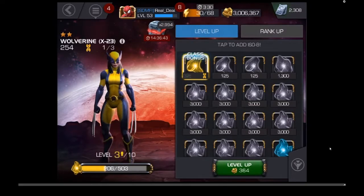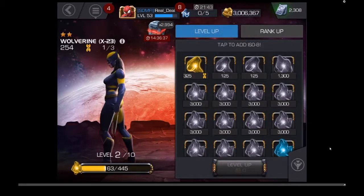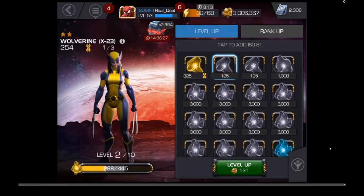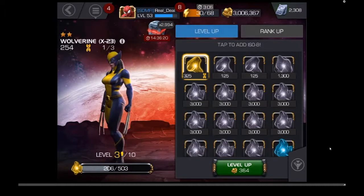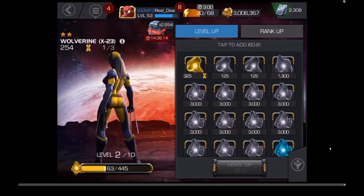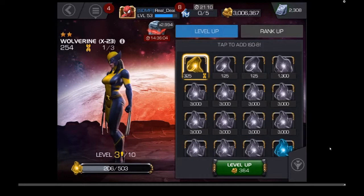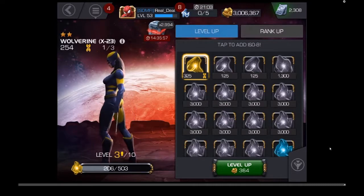Those gray ISOs are your generic ISOs. This gold one that I just clicked on is class-specific — it runs right back to the mutant class. So what you want to do is anytime you have a class-specific ISO, you want to use that in leveling up, as it does bring you the best bang for the buck. As you'll notice, it shows 325, yet when I click it, it obviously gives us way more than that because of the class bonus. So the yellow is for mutants, light blue is cosmic, red for skill, green for science, purple for mystic, and the darker blue for tech.